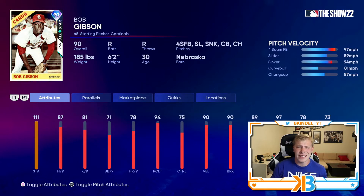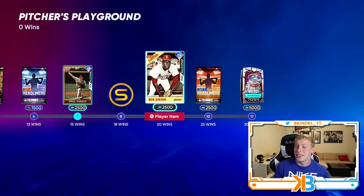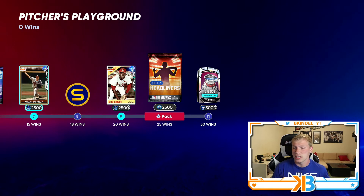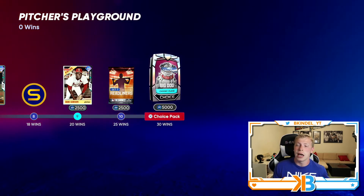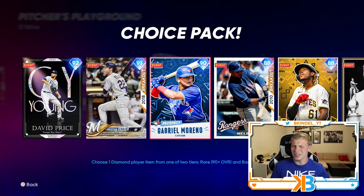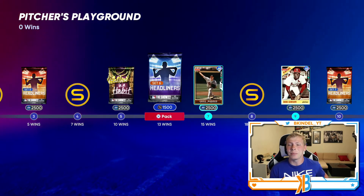Bob Gibson cards are usually decent, so maybe he'll play better than his stats. At 25 wins you get a set seven headliner which has Carb, and then at 30 wins you get a big dog pack. I wonder when they're going to come out with a new one — we haven't gotten a new one of these in a little bit. But that is the brand new event.